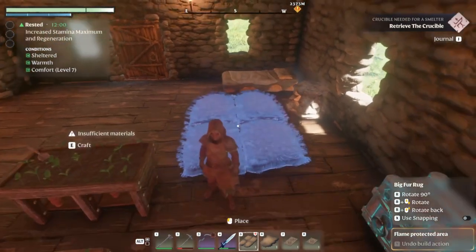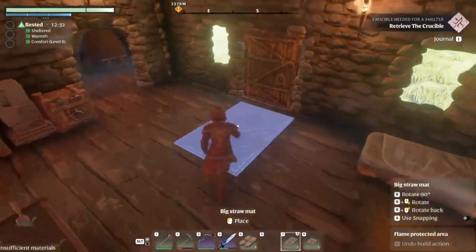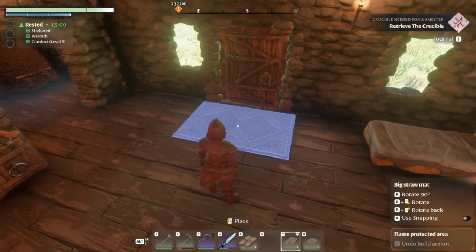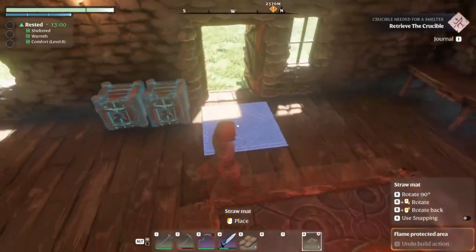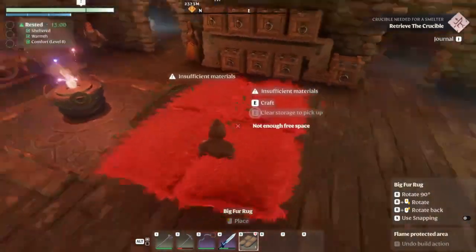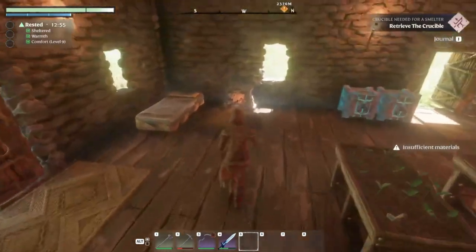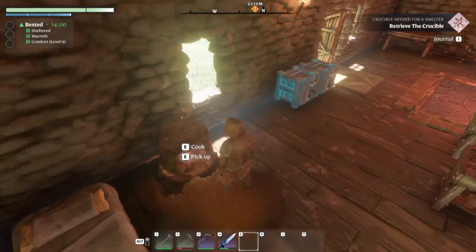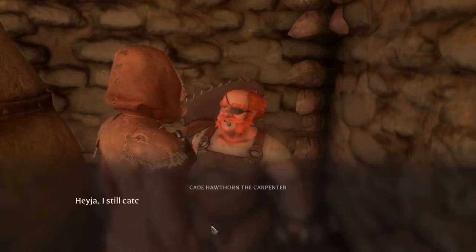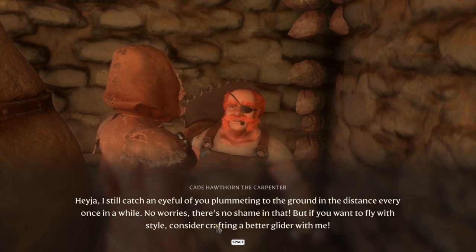We're in here a lot running around so we might as well get our comfort level up. Maybe just one rug like this so our feet don't get cold — we can make a better bed too. With this one up front of the door, comfort level eight... still eight... now it's nine! The glider crafter says: 'Craft an advanced glider — I still catch an eyeful of you plummeting to the ground every once in a while. Consider crafting a better glider with me.'